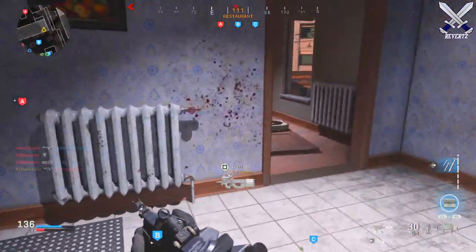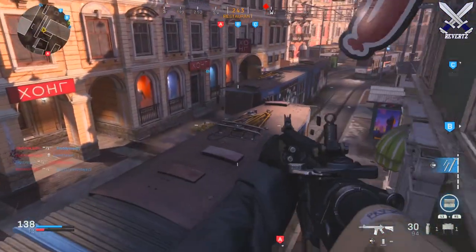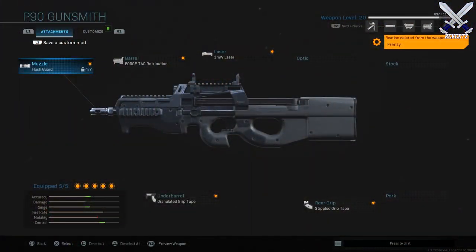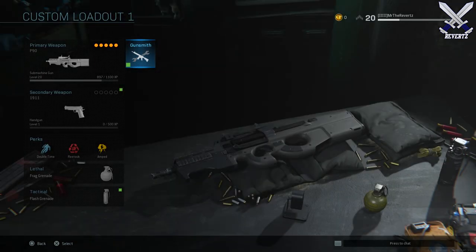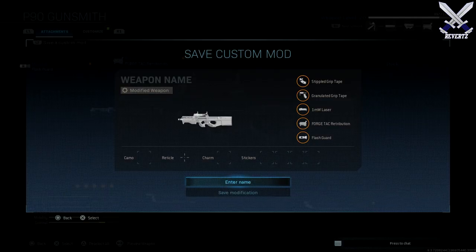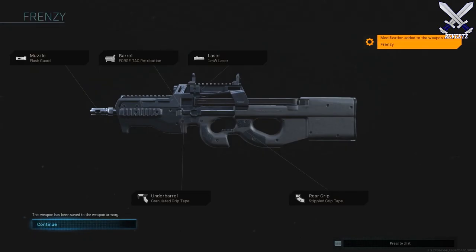Weapon blueprints are very, very nice — I like them so much more than weapon variants from previous Call of Duty games. It's customizable, and you can even create your own weapon blueprint. The way you do that is by going into Custom Loadouts and selecting the weapon you want to customize. For the P90 here, I've customized this weapon to play more aggressive — I have all the attachments already selected for a super quick, fast, in-your-face style of play. To save this blueprint, you press L2, and then name it. I named mine the P90 Frenzy.